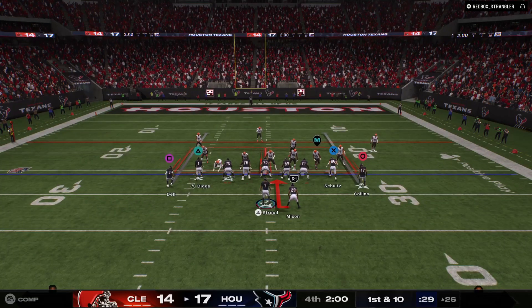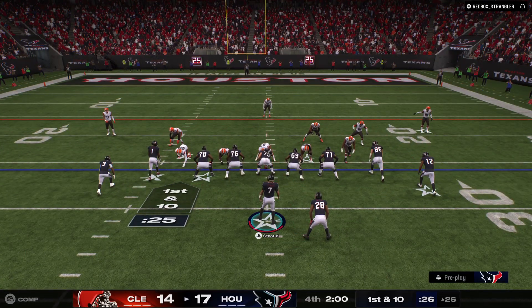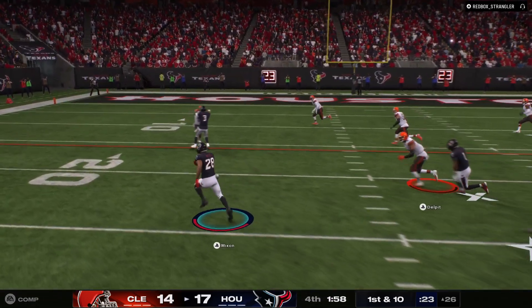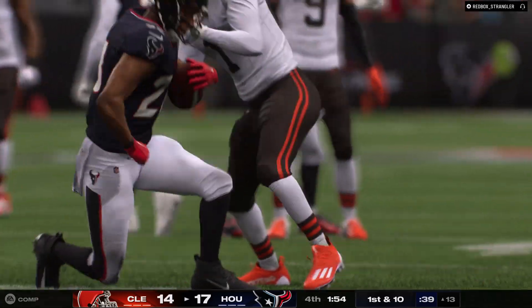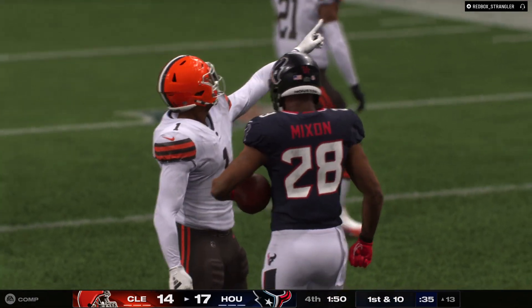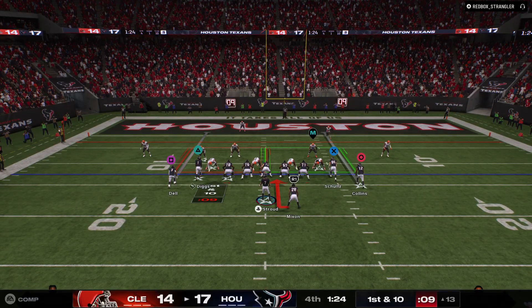Not totally home free yet, but it's looking good as they come up first and ten. They'll stay on the ground — Mixon again. He's brought down but not before a gain of 13, down to the 13. First and ten in the red zone. This defense needs a big play in the worst way because so far, they're not putting up much of a fight.